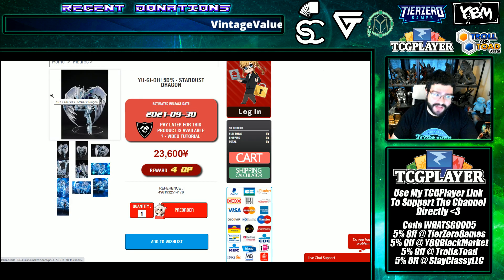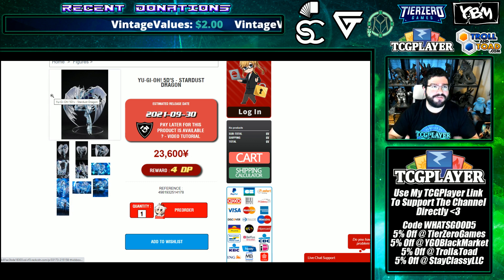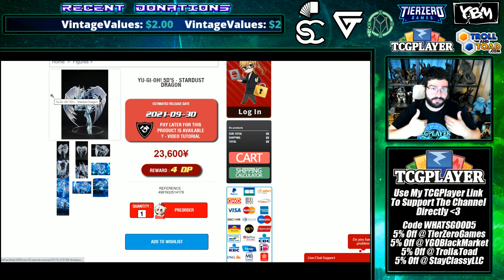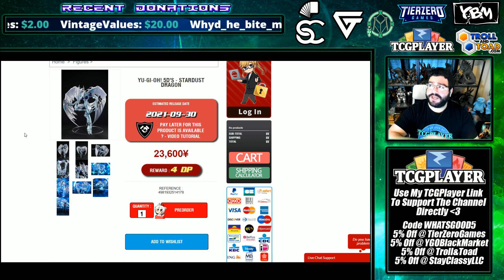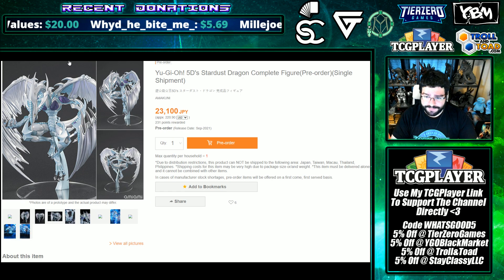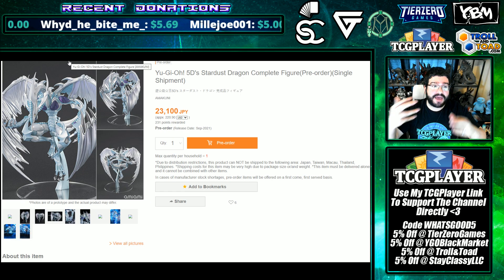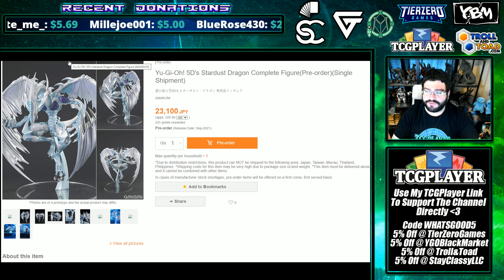This is Nippon Yasan — it doesn't have the best track record from what I've read in reviews, but I've shopped with them many times and never had a personal problem. They can be harder to work with if you're not familiar with Japanese shipping. Here are some Japanese sites that will be mailing from Japan to the USA — keep in mind heavy shipping charges on top for larger figures.